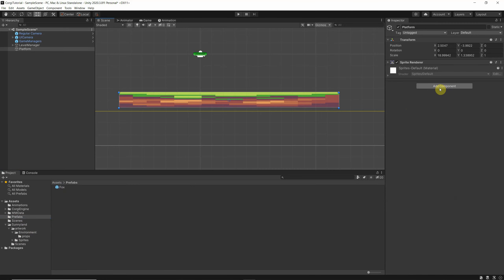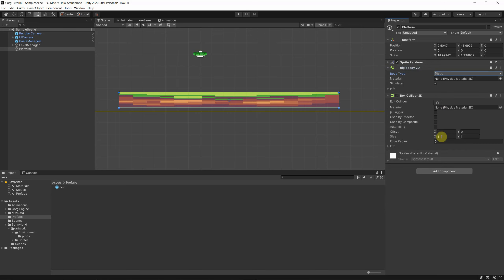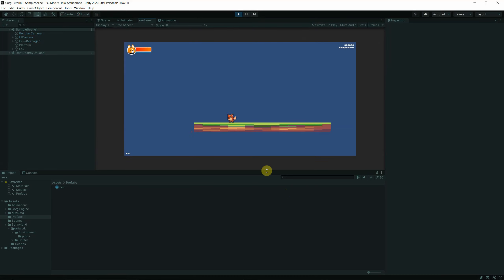So let's add a rigidbody 2D and a box collider 2D. For the rigidbody 2D, make sure it's set to static, then move this object to the platforms layer so it belongs to layer platforms. Now if we click play — we can move the character around on it.